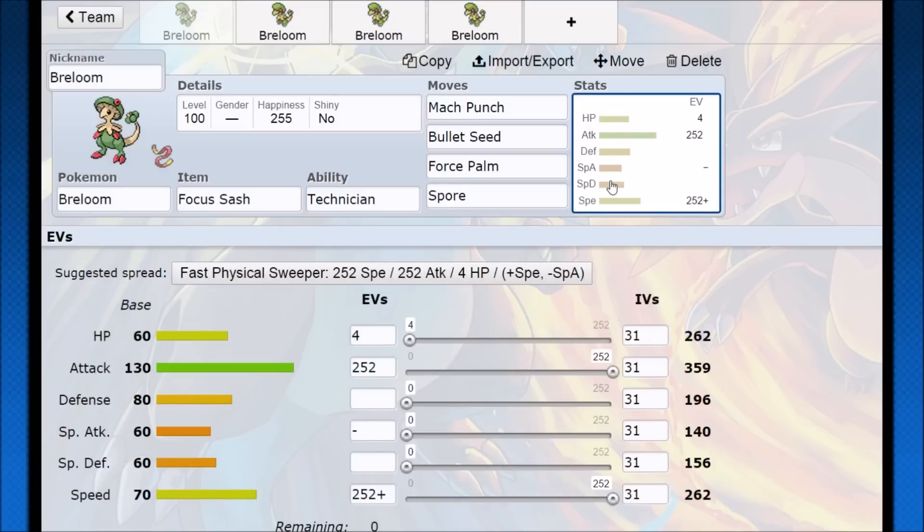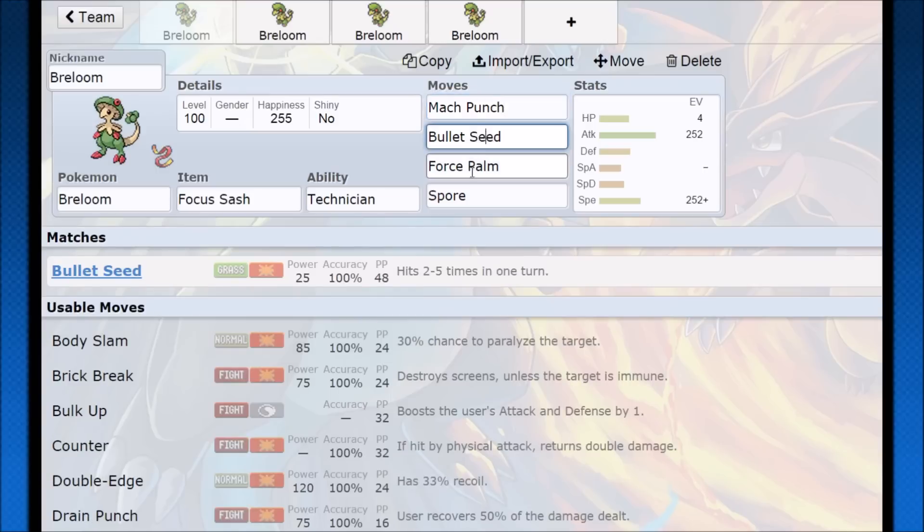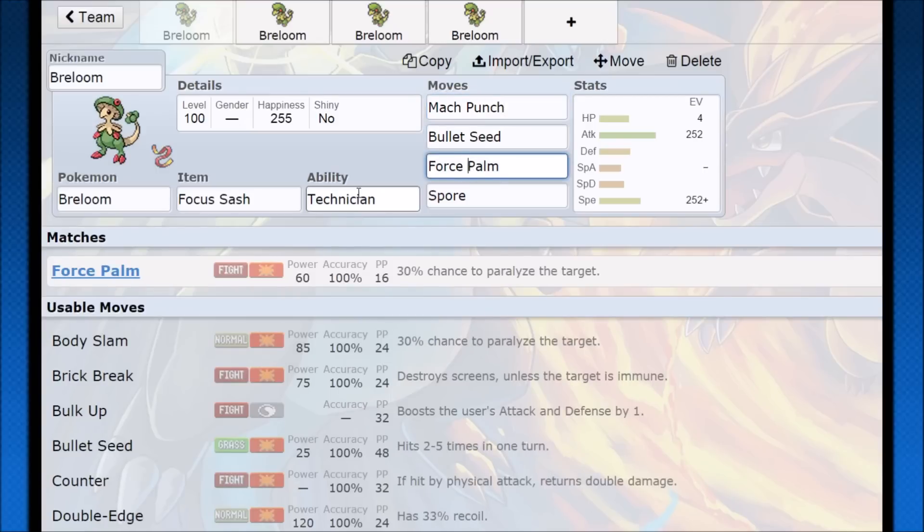Now there are more threats introduced and some game changes that have made it a little better, but back then that was just unheard of, so it really shaped the game from that standpoint. The game will never be the same again because of it. But overall when we look at the rest of Breloom, it's pretty strong — they have Mach Punch, Bullet Seed, Force Palm, all of these get the Technician boost and then you just hit absurdly hard from there.